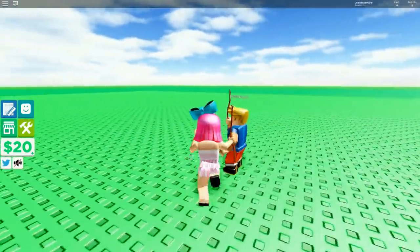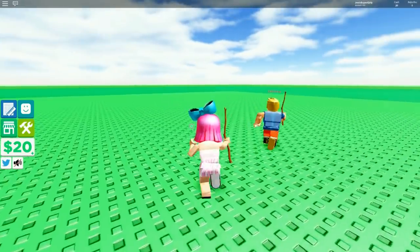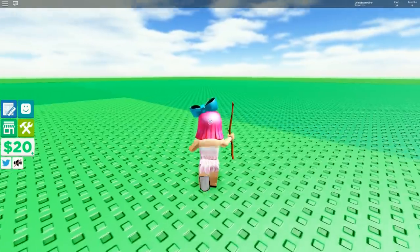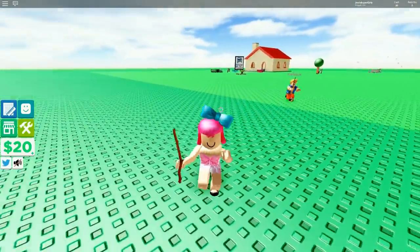We have blueprints - the only thing we can build right now is trees. I say we go far away so no one else is building with us, and we build like a beautiful sanctuary - a forest! That's so exciting.